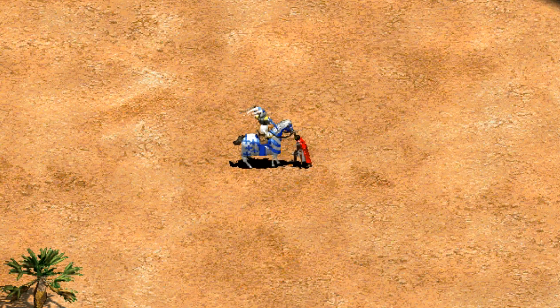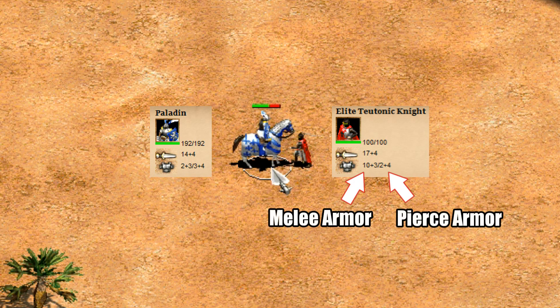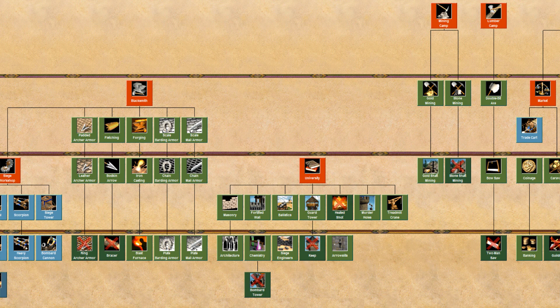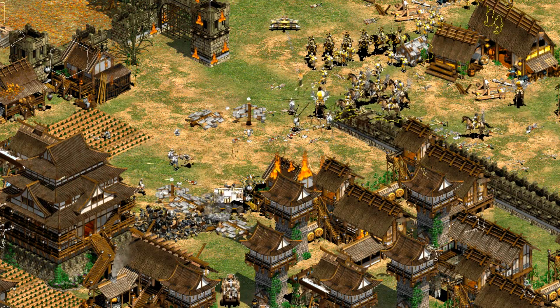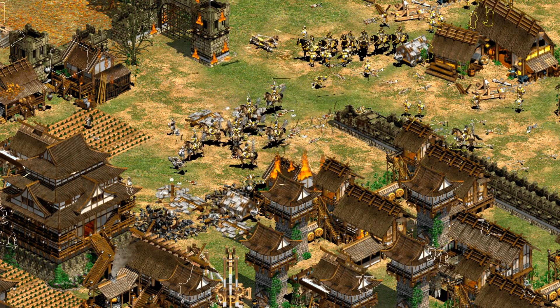Part of the reason it feels like it should be straightforward is that for units it really is pretty simple. You have melee and pierce armor which is just subtracted from enemy attacks, and if the armor completely negates the attack it does just a minimum of one damage. It would make sense buildings are the same, but looking at the tech tree description for masonry you can see there's definitely more going on. It talks about pierce armor but also normal armor and a special building armor with no mention of melee armor at all.